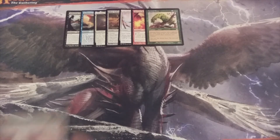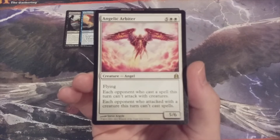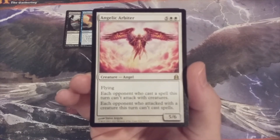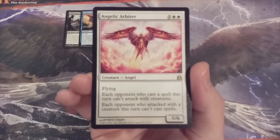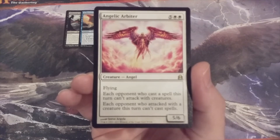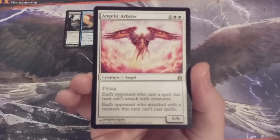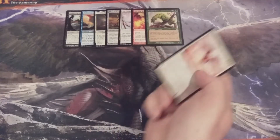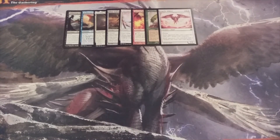Creature card number eight, we have the Angelic Arbiter — a 5/6 flyer. Each opponent who casts a spell this turn cannot attack with creatures, and each opponent who attacks with creatures this turn can't cast spells. So what are you going to do? Cast that creature and not attack, or attack and not cast a creature? Angelic Arbiter will put opponents in a tough situation and make their decision-making process a little more difficult.